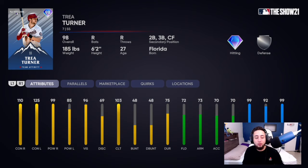Then we've got Trea Turner, shortstop — 110 contact vs. right, 125 contact vs. left, 99 power vs. right, 85 power vs. left, 96 vision, 72 fielding, 99 speed, 92 steal. He can also play second base, third, and outfield. Trea Turner is cheesy and they actually gave him some pretty good power stats this time, so he's going to be a pretty good card and his PCI will be very big because of that contact.